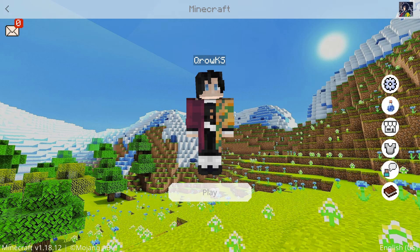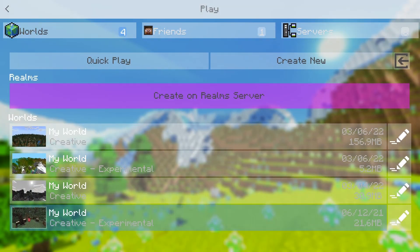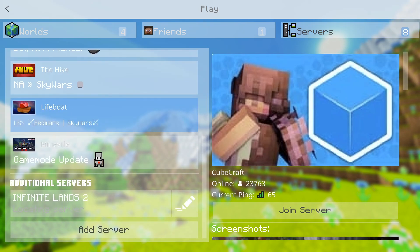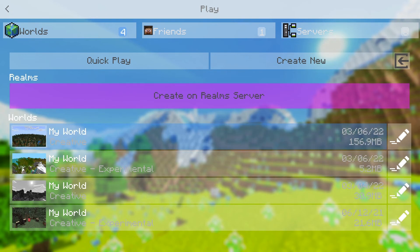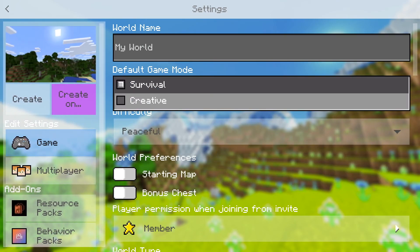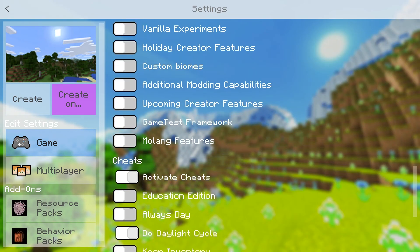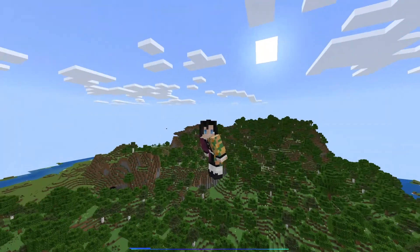So let's go ahead and generate a brand new world. Click play and you can see all your worlds, friends, and servers that you can join or add. Let's go ahead and make a brand new world — create new, create new world. It's just the same stuff with a new aesthetic which I really like. And here we are in our brand new Minecraft world.